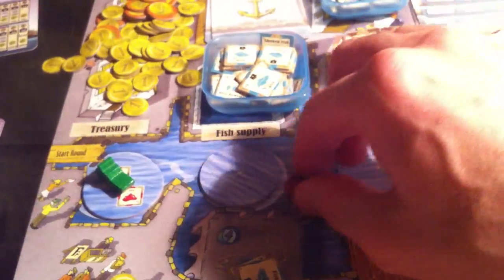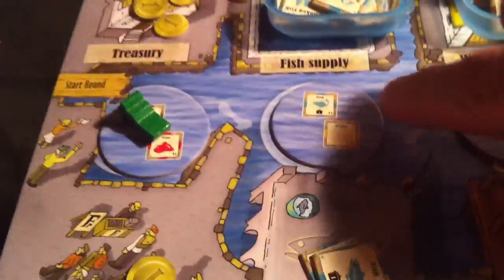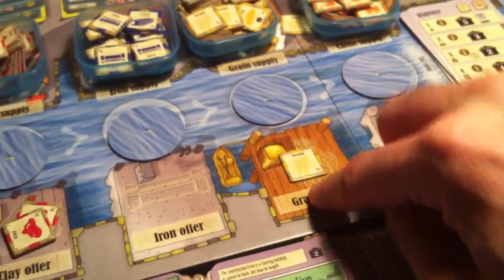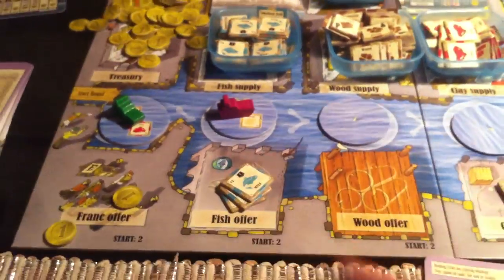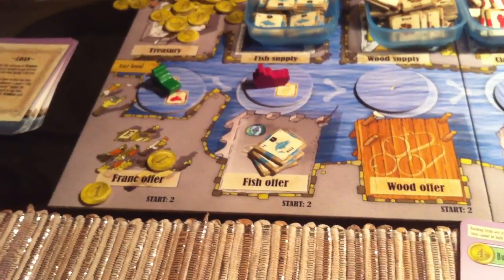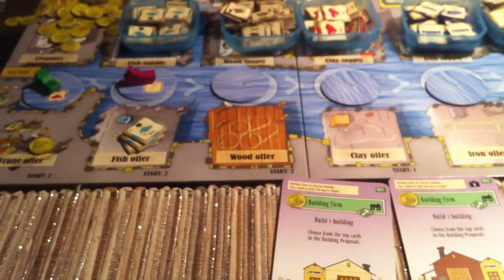It is now Jen's turn. She hopscotches — leapfrogs me — and that always happens. She lands here, where we reveal the fish-grain tile. So we put out a grain on the grain dock and another fish onto the fish dock. Another great thing about this game is it makes setup easy — there are markers on the board that remind you what to do. Jen puts out a grain and fish, and now she has a choice: grab stuff off the dock or use her worker. She's going to grab the clay. So I grabbed the wood, she grabbed the clay — we both grabbed some building materials.